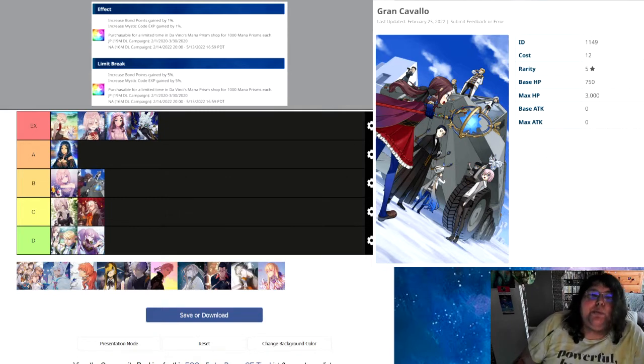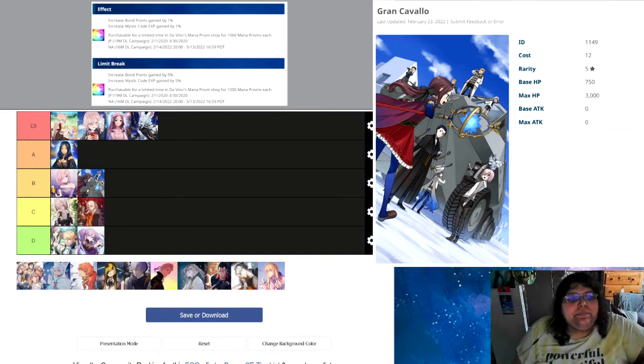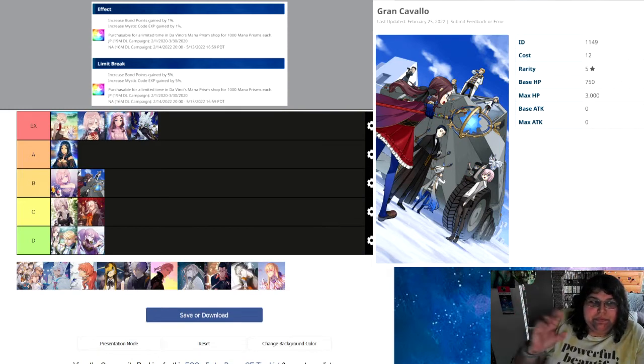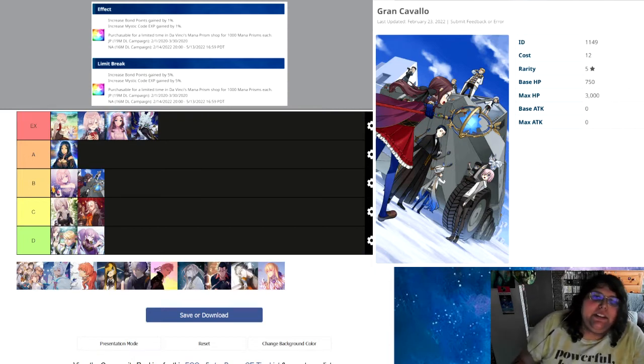Grand Cavallo does the same thing but with Mystic Codes instead of bond. Mixed stats kind of makes it worse, but Mystic Codes in particular are important to have as a niche. I would consider this to be better than the straight Master XP one. With these gains, you want to be getting things that are hard to acquire without focusing on them. You want a passive gain — you don't want to have to worry about actively going out and getting them. We want something that helps a newer player just stick the CE in and not worry about anything else.